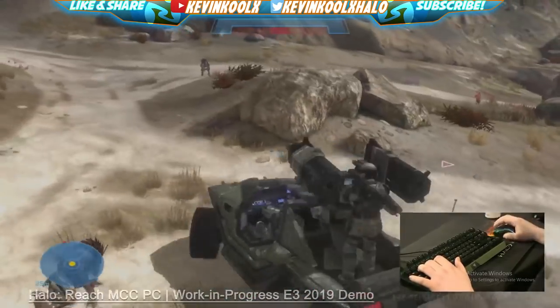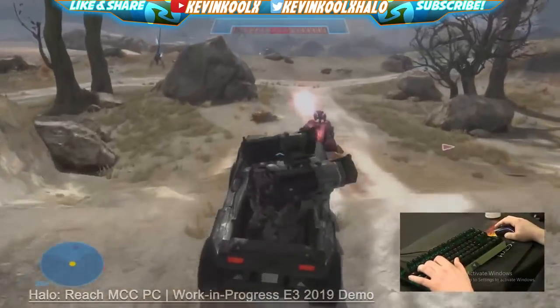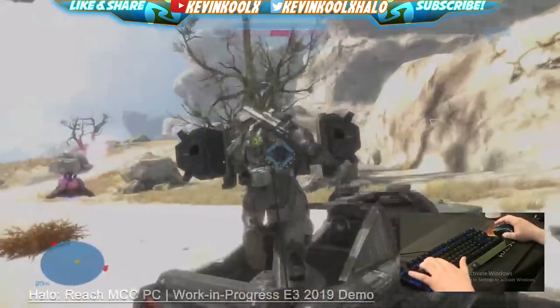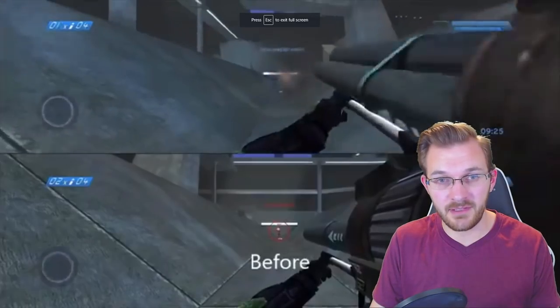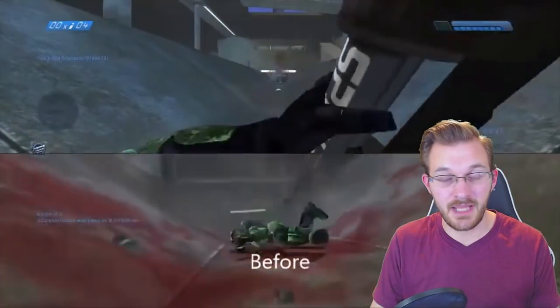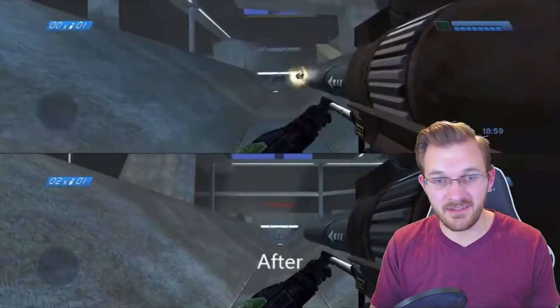Some changes came to the CE rocket launcher where they removed the auto-aim from the red reticle position. Basically, when you're aiming at a guy with a red reticle with a rocket launcher, your magnetism would kind of kick in and your rocket would follow along with the guy — kind of like how standard controller red reticle range magnetism works. But normally the rocket launcher doesn't have that, and it really messes up your aim. What they did is remove the red reticle range lock-on ability for it, so it falls in line with the legacy version of how the rocket launcher is supposed to act.